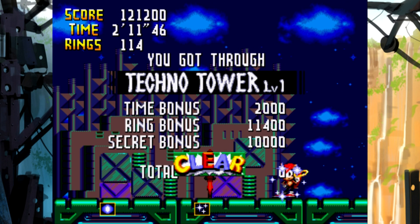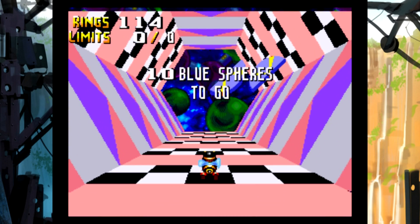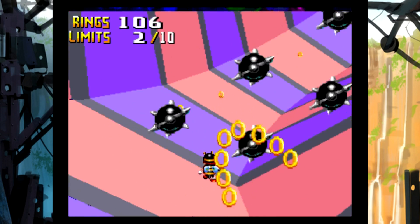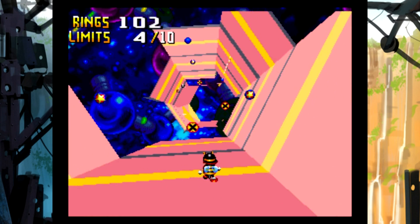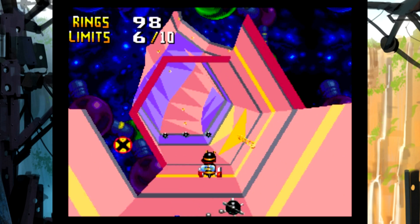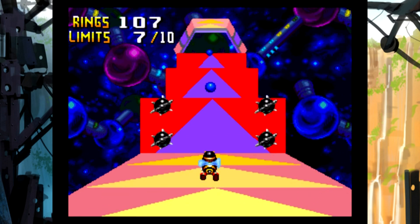Now we have 114 rings, so we have a lot more rings than last time. I think we can make it if we're just careful and we don't fall off like last time. We are Charmy B. The cool thing about Charmy in these special stages is that he can do his flying animation, which is pretty cool. Let's grab this, and that. That's okay - we have enough rings. Some of these are really risky to get - sorry if I'm not talking as much, I'm concentrating because I don't want to spend three or four tries on the special stage again.